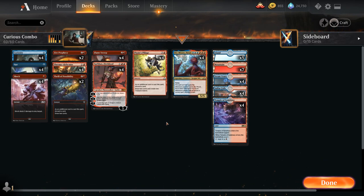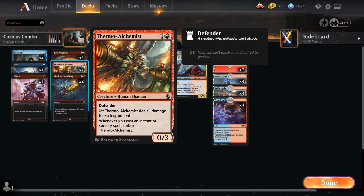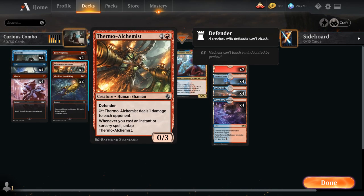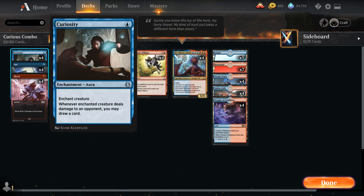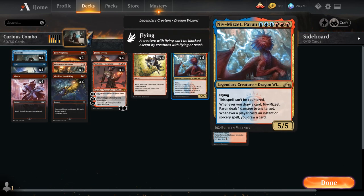We also have an additional creature so we don't get stranded with Curiosity without a creature to enchant — Thermo-Alchemist, the two-mana 0/3 human shaman with defender. We can tap Thermo-Alchemist to deal one damage to each opponent, and whenever we cast an instant or sorcery spell, we also get to untap Thermo-Alchemist. So if we put Curiosity on Thermo-Alchemist, we can draw a card each turn by tapping it, and casting instants or sorceries lets us draw multiple cards per turn. The Alchemist is a nice backup plan until we can eventually assemble the combo with Niv-Mizzet, which can also just win the game by himself.